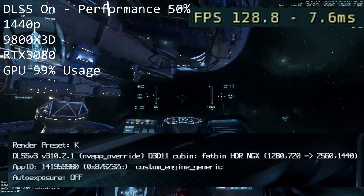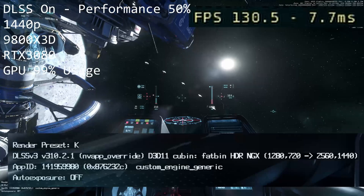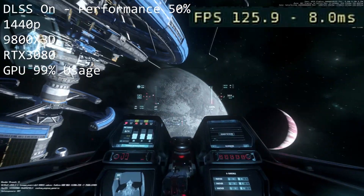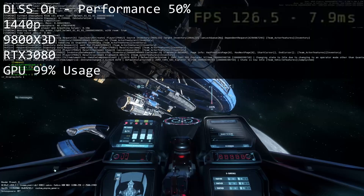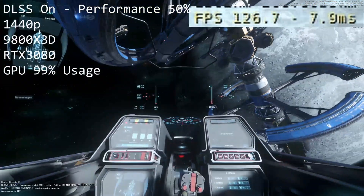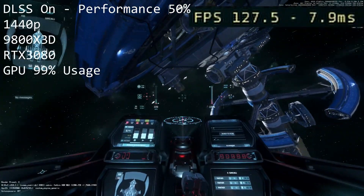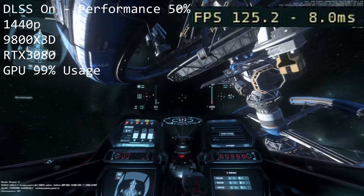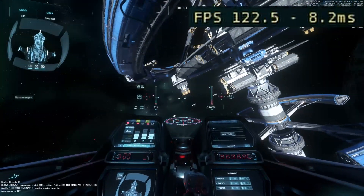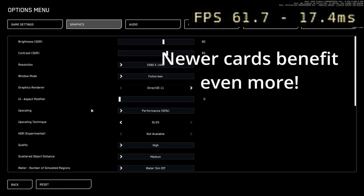Now in the graphics options, turn DLSS on and set it to performance mode. The game is now being rendered at 720p and upscaled to 1440p using Preset K, which is the new transformer model. We're now seeing 125, sometimes 130 frames per second — a 25 to 30 percent improvement with a drop in latency. That gives older graphics cards more of an edge.